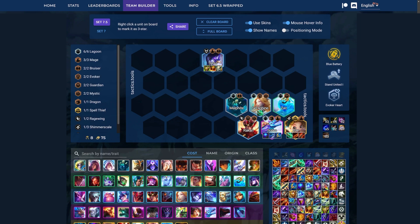First one up, we got Lagoon with Sohm carry. It's probably my favorite comp just because it's pretty easy to play, and Sohm's also a pretty fun carry to play in the late game. It also has a pretty good early to mid game since you have both Taliyah and Kai'Sa to use as item carriers for Sohm.